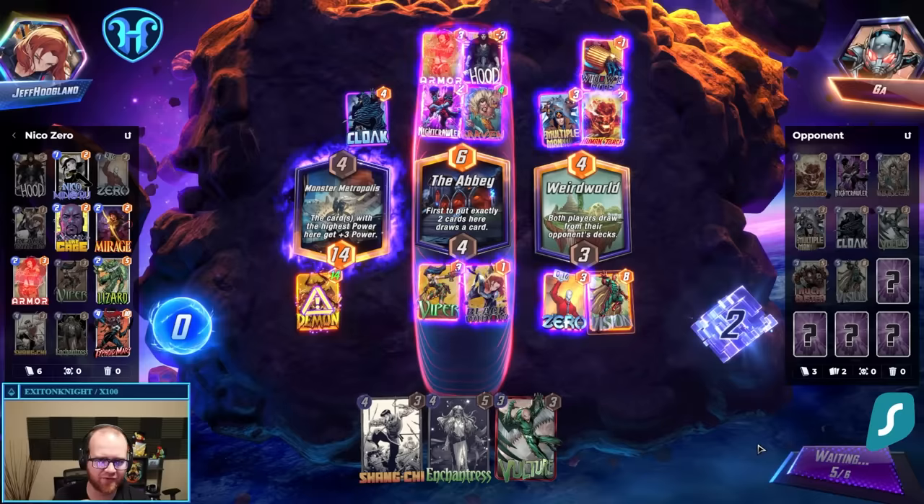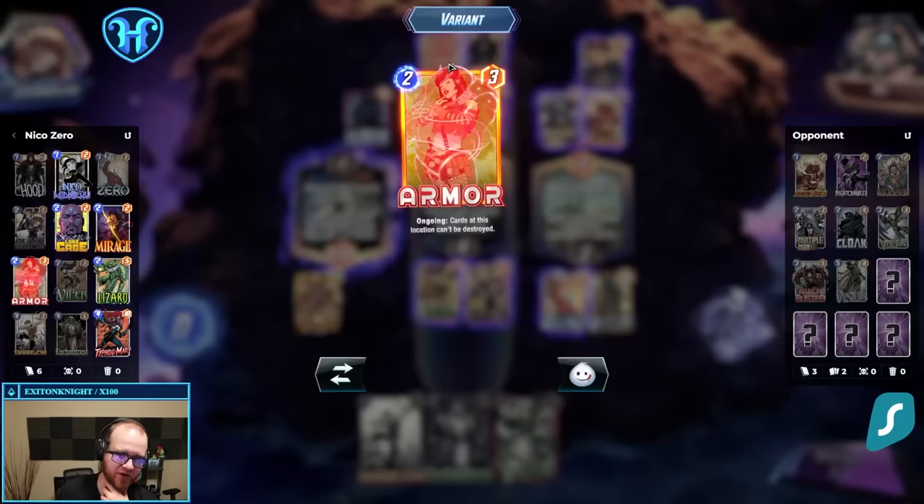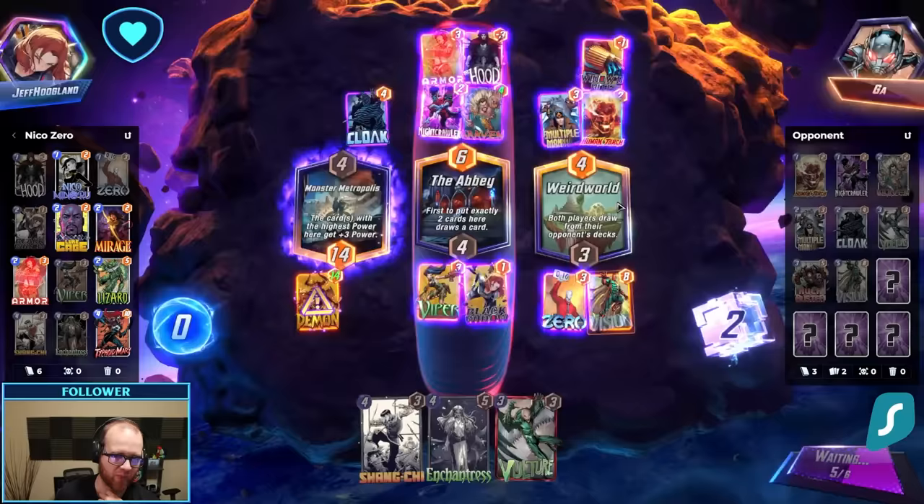I'm not moving any of my cards because I assume they're moving their Kraven, and I don't want to give him extra stats. There are a number of games where having priority doesn't matter, but for example in a deck like this, if we have priority we could play Armor on the path they're going to Alioth and then stop them.